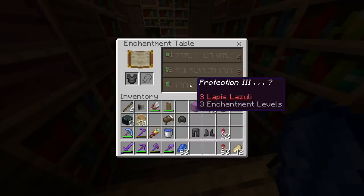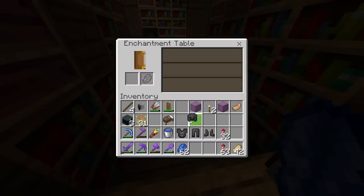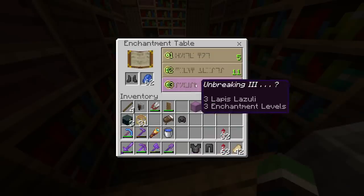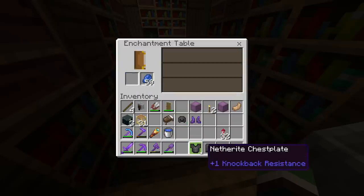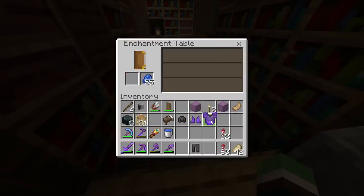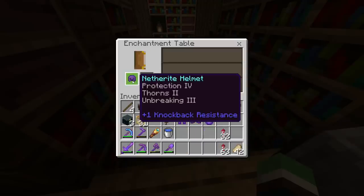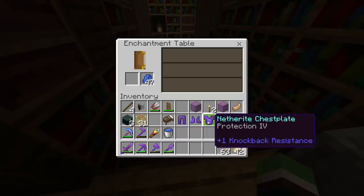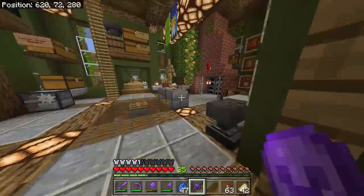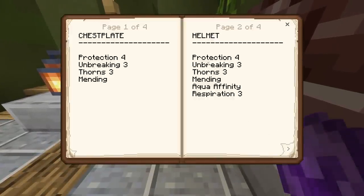I don't want projectile protection, fire protection, or blast protection. I'll reset it. Hopefully that resets it... projectile protection — ooh, Protection III but not IV. Protection III, Protection III, Protection III — yes! I'll take it. I'll continue to say this until the end of time: Bedrock enchanting just feels worse than Java enchanting. But we actually got a really good helmet. I want thorns on there — yes, I know it destroys durability, but we'll have Mending and Unbreaking.